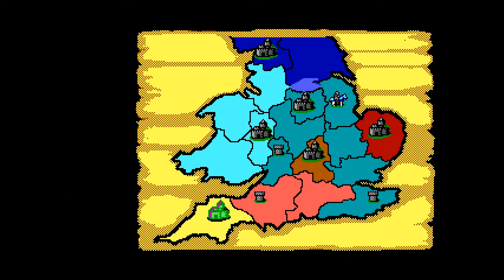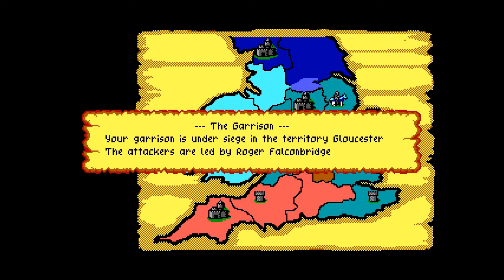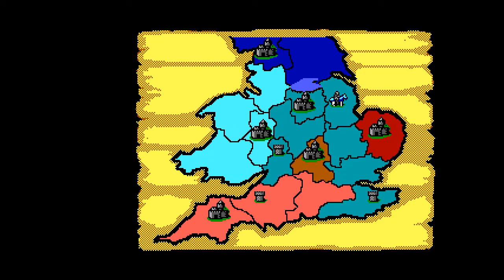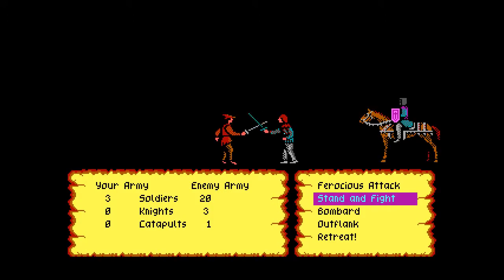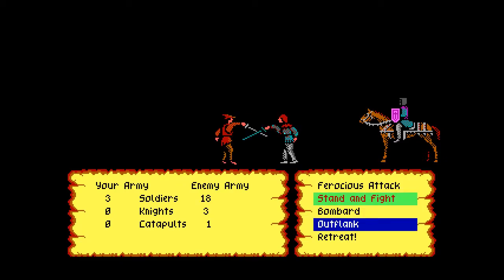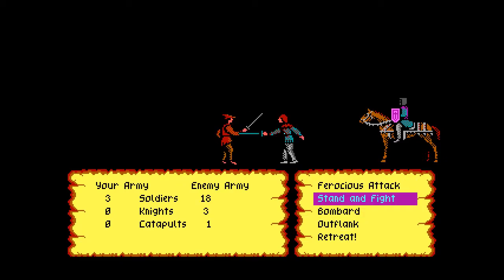I'm really surprised I won that, actually, because they had a knight and a catapult — but again, might makes right; I must have had way more men. Gonna clearly lose this, and because they are attacking me, I don't have the retreat option, so I essentially just have to sit here and wait to die. Wow, I'm amazed I took out two of them — that should not have happened. Three! Must be Schwarzenegger and Stallone in that castle.